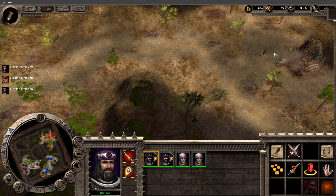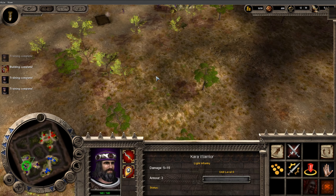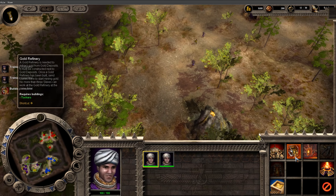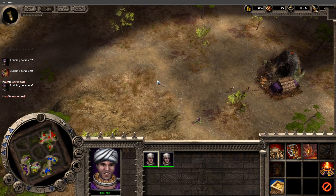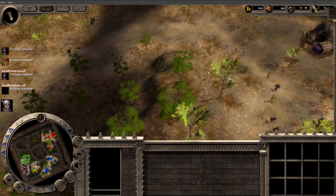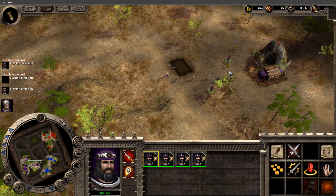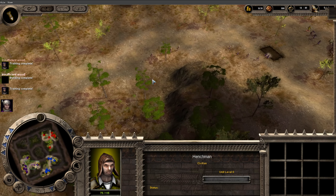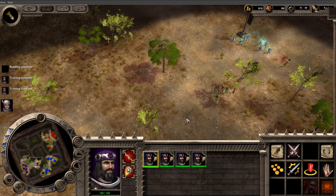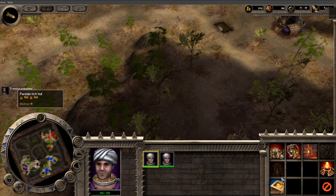We might experiment with formations — we had the idea of making a phalanx formation and we might work on that. There are horses in this game and they show the limitation of blocking really well: when horses ran into a mass they became super ineffective — not because they can't kill mass units, but because they don't even attack as they're getting blocked. We want to avoid that issue as much as possible.